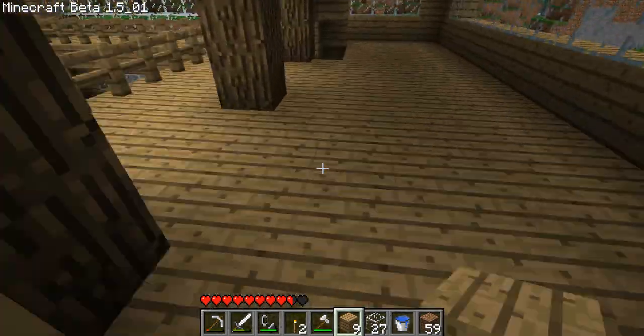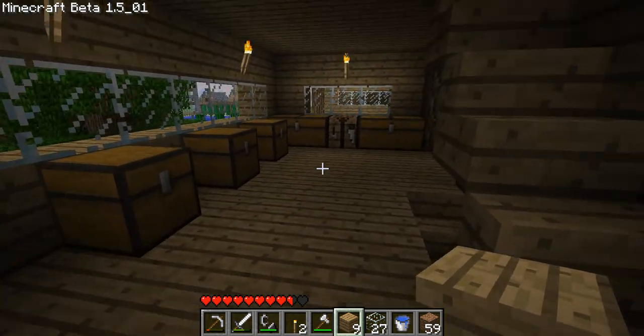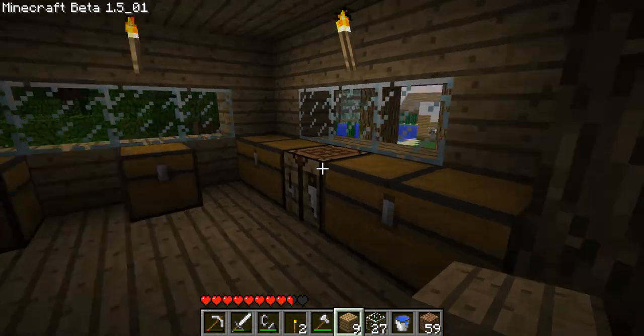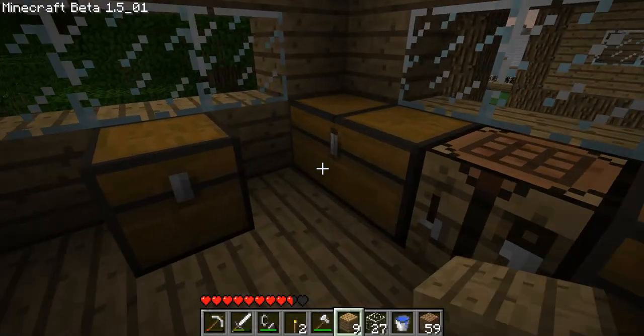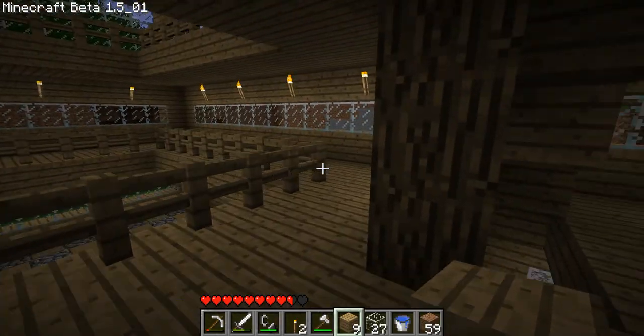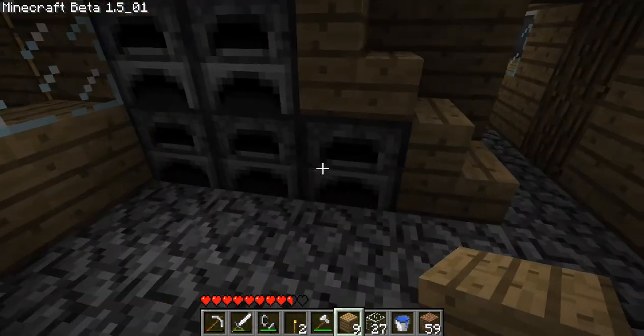And obviously it's on the bottom floor because most of this layout is actually kind of identical. In fact, I actually sort of made this interior look exactly the same as the floor on the other side. I've got like some storage there, like the other floor, like the other side — mostly other than the mine, it's basically all the same actually.